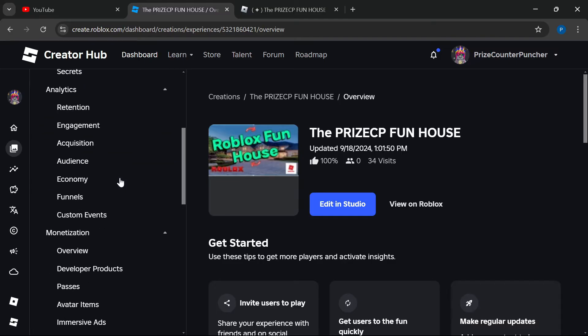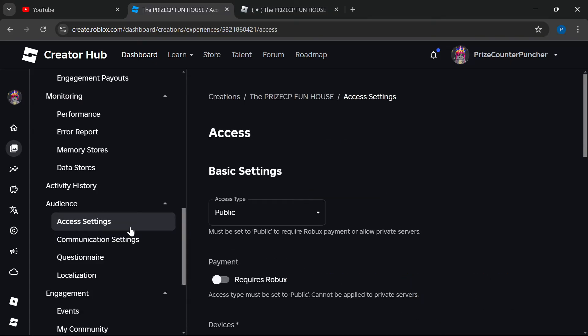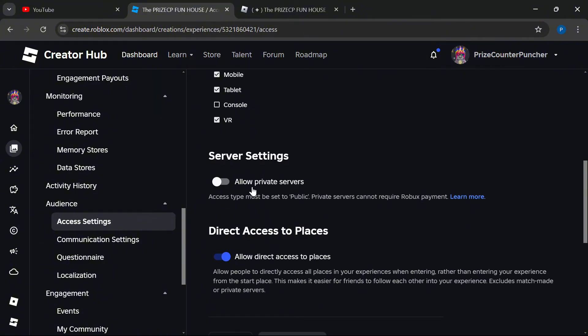On this page, go to your menu bar here and look for Audience. Under Audience, you'll see Access Settings. Click on Access Settings, then come over here and scroll down. There is an option to allow private servers.